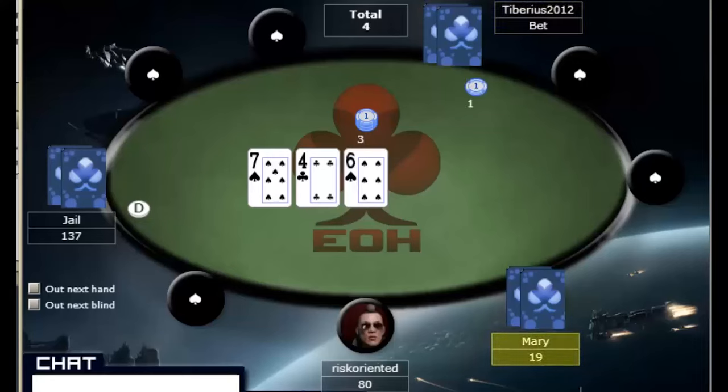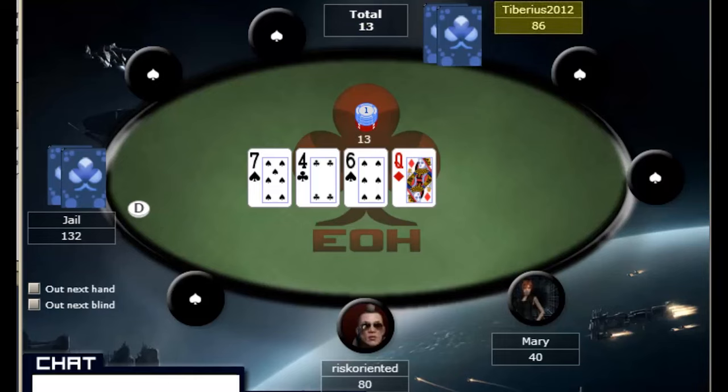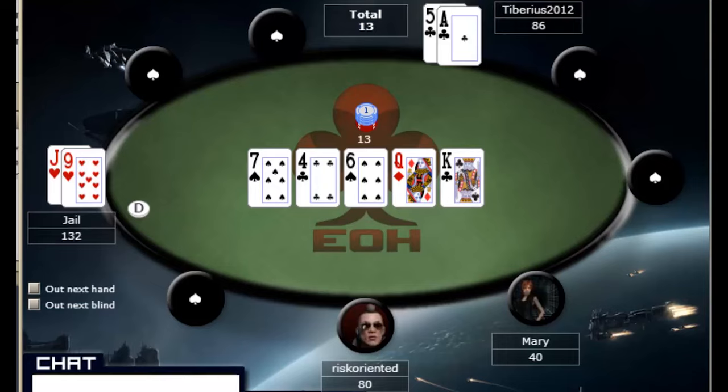Hello there. I'm going to be doing a really quick video today covering some low stakes poker. I'm sitting here at a four-handed table. We just had Mary join us. Jael and Tiberius have been playing together heads up for a while. I just sat at the table with 80 chips, and Mary just sat with 40. We're going to look at how these players play and what we can do to exploit them and win their chips.